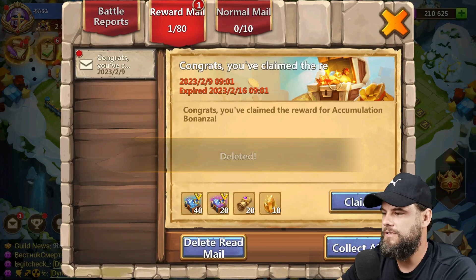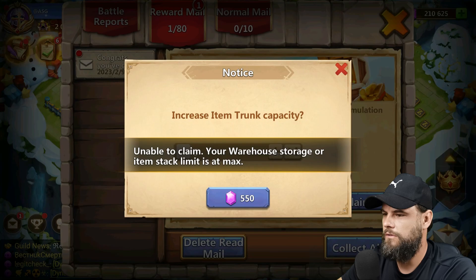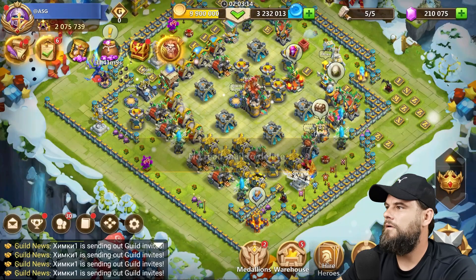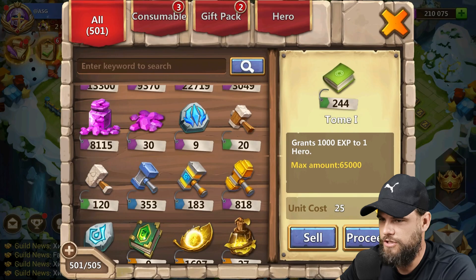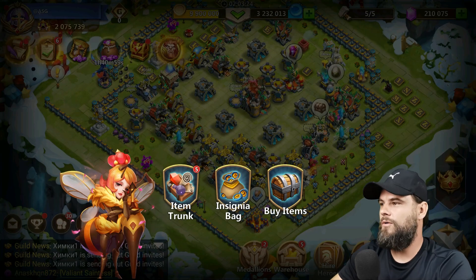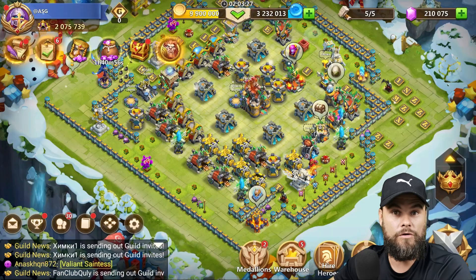I can try and do that. Thank you guys for watching — that's been a pleasure. Wait, before I go — you've got mail. 'You've claimed the rewards for Accumulation Bonanza.' Trunk space — yeah, we can do that. How many gems? 1,000? 8,115 — that's 400,000 gems. Thank you guys for watching, see you in the next one. Goodbye!